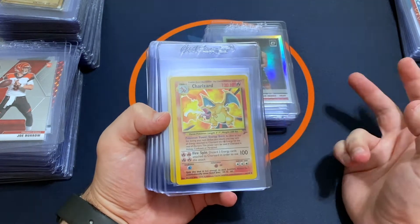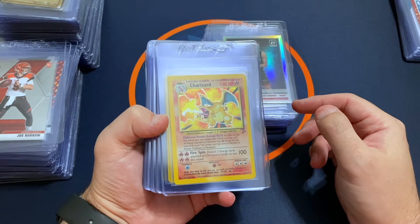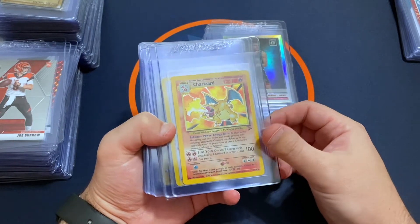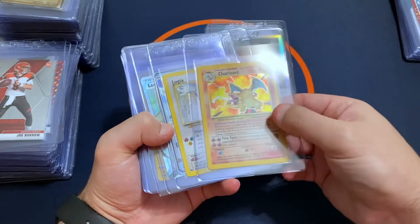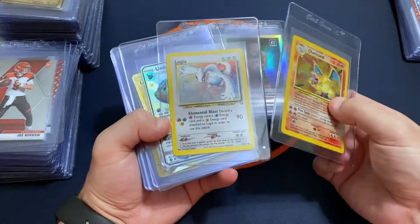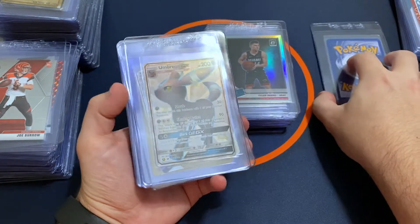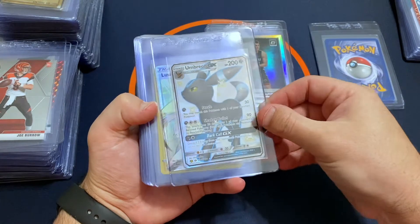I've got two regular orders, a gaming order, and then an ultra modern bulk order. We'll start off with the regular order. I've got a basic two Charizard and a Lugia, both just unlimited. I don't expect them to grade very high, but hoping for a four or five — kind of what I figure for those. I'm just looking to get those slabbed really.